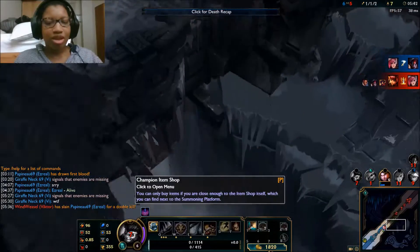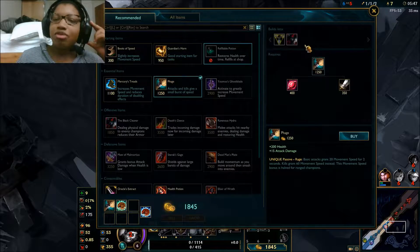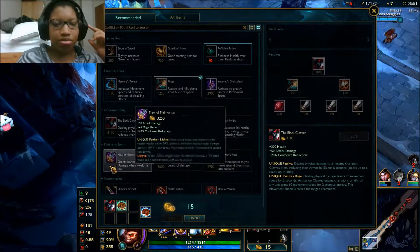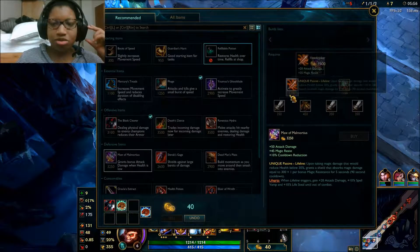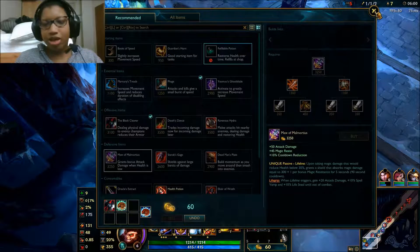I might get a Maw of Malmortius instead of Spirit Visage, because it gives me attack damage and Magic Resist. Yeah, I'm going to go for this item instead.